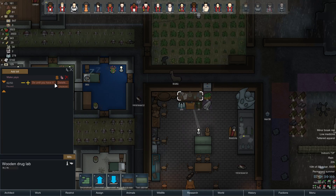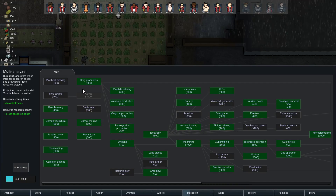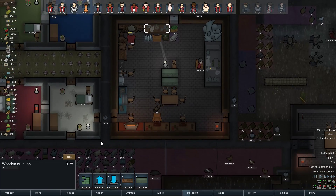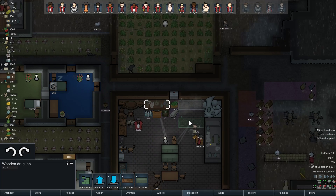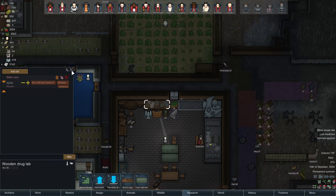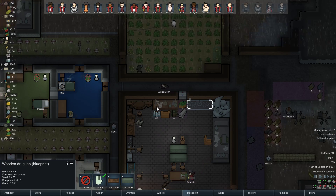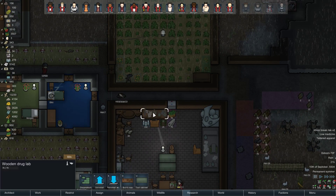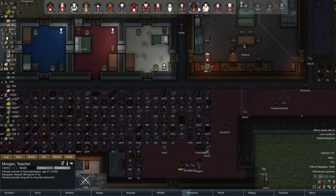I don't know, I don't like this at all. Maybe we can't make a drug lab. Drug production — medicine production is right there. Something's weird though — why can't I put up a bill for medicine? What if I made another drug lab just to see, because maybe there's something wrong with this one, like the bills got stuck or something. Let me just reinstall this here, and then we'll move it back.